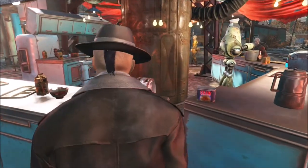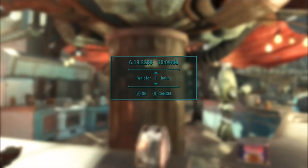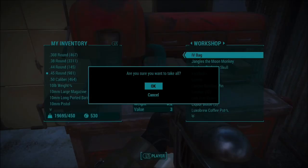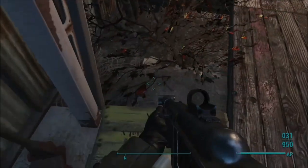After you do this, you want to sit down for 48 hours — two of these cycles. After you do that, the copper will reappear in Arturo's inventory.